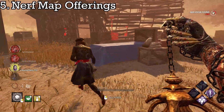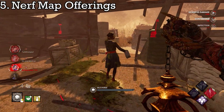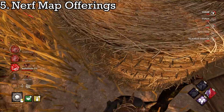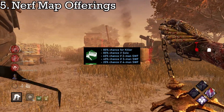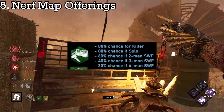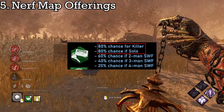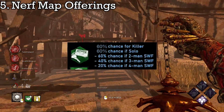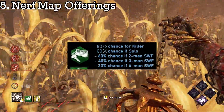Number 5: Nerf Map Offerings. I've always thought that map offerings should not essentially guarantee that you get that map, regardless of offerings like Sacrificial Ward. I'm not entirely sure how the logic for picking a map works, but I believe Otstarva's idea for map offerings is a great idea that should be implemented. I would, however, change the numbers slightly — heavily increasing your chances by 80% to get the exact map you want can still be dangerous for both sides, and I believe simply changing this to 60% would achieve better balance.